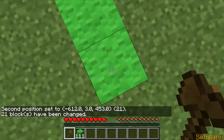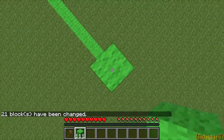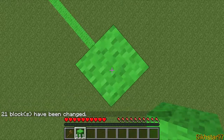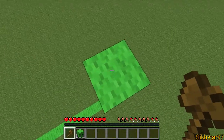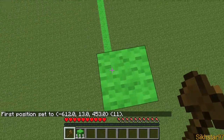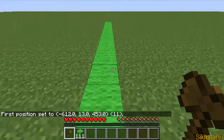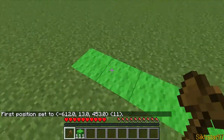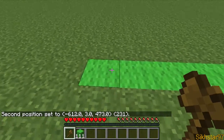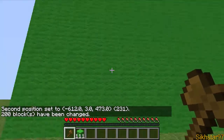Now we need to make it high, so just jump up to the desired height. Then left click the top point as the first position, go back down, and right click the bottom as the second position. Then do the same command: double slash set 35 colon 5. And then you have that done.